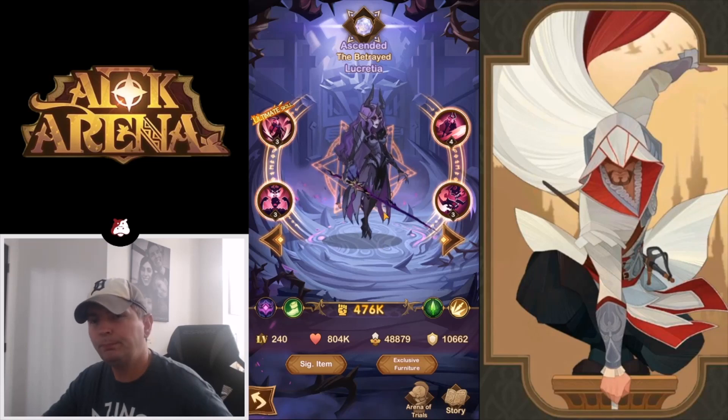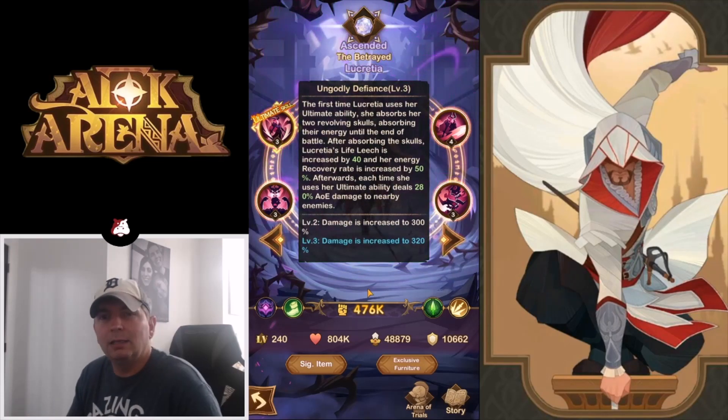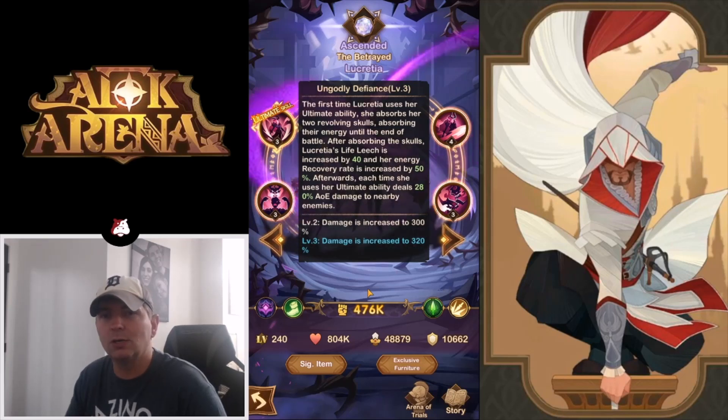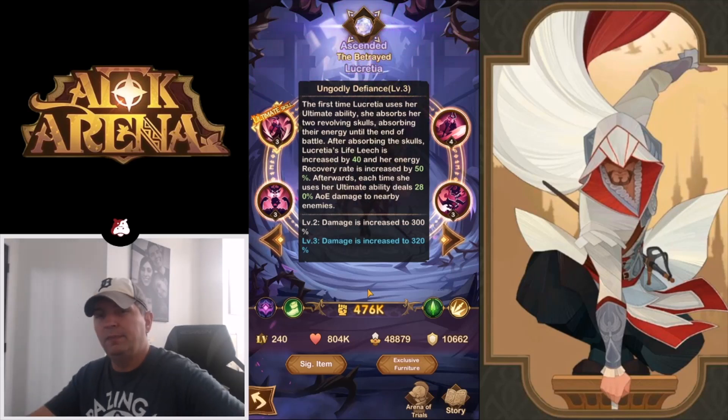Let's run through her skills really quick. Ungodly Defiance: the first time Lucreta uses her ultimate ability, she absorbs her two revolving skulls, preserving their energy until the end of battle. After absorbing the skulls, Lucreta's life leech is increased by 40 and her energy recovery rate is increased by 50%. Each time she uses her ultimate ability it deals 280% AOE damage to nearby enemies, and 320% at level three.